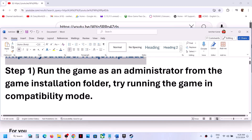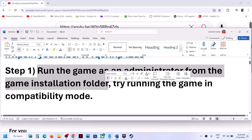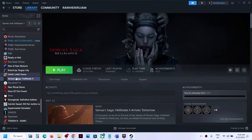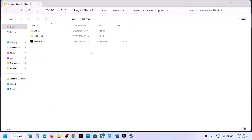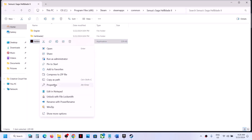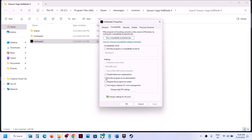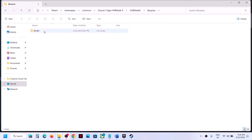The first step is to run the game as an administrator from the game installation folder. Right-click on the game, select Manage, then click on Browse Local Files. It will take you to the game installation folder. Right-click on the game exe file, select Properties, go to the Compatibility tab, and put a check on the box that says 'Run this program as an administrator.' Hit Apply and click OK.